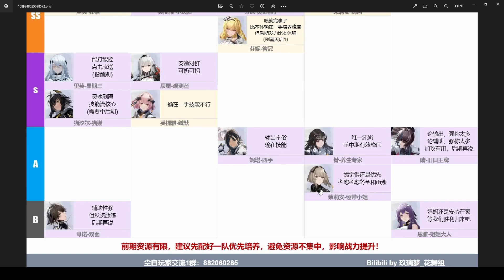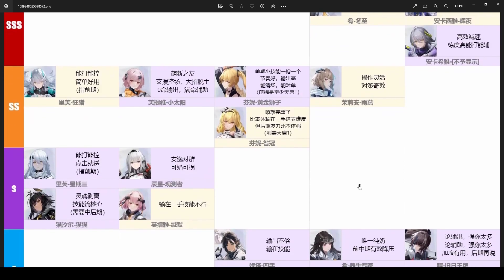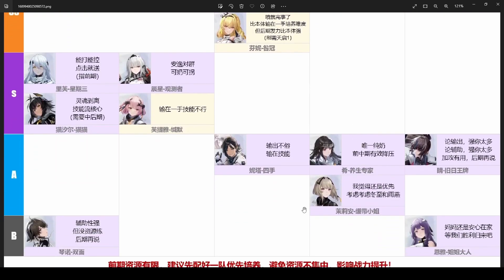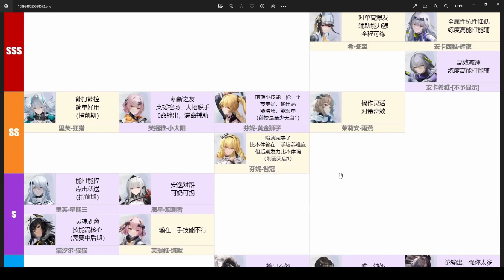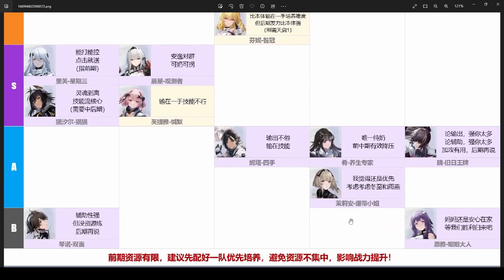Next we got the four-star Marion. Her four-star version isn't really all that different from her five-star version, though the five-star is more superior since she deals more damage. The four-star version's standard skill lets her escape from enemies so she can snipe more often, and her ultimate is basically the same as the five-star — just with less damage.